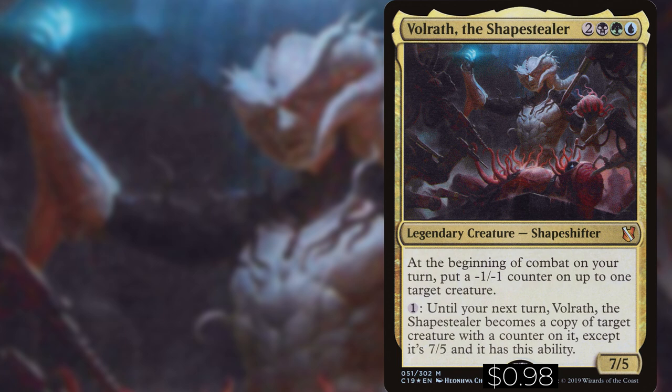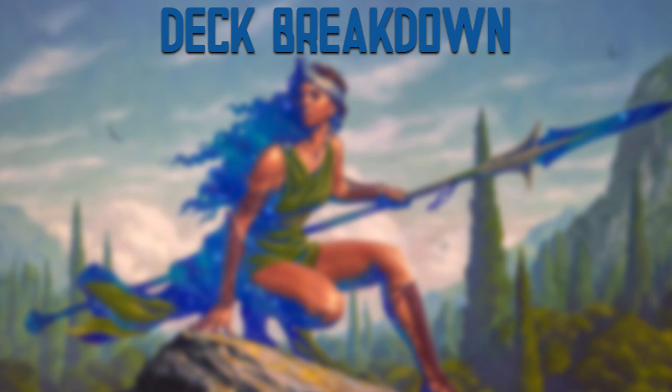Hey guys, welcome to Budget EDH. I'm your host Mike. On this week's episode we bring you Volrath the Shapestealer at a $100 budget. Out of Commander 2019, Volrath is two, a black, a green, and a blue for a legendary creature shapeshifter. At the beginning of combat on your turn, put a minus one minus one counter on up to one target creature. You can pay one and until your next turn Volrath the Shapestealer becomes a copy of target creature with a counter on it, except it's a 7/5 and it has this ability.